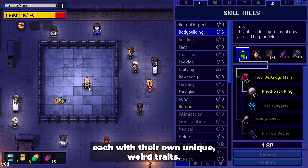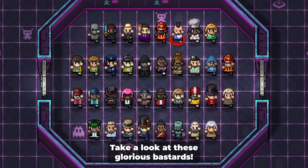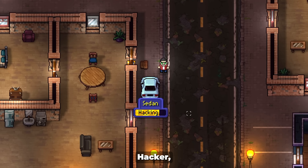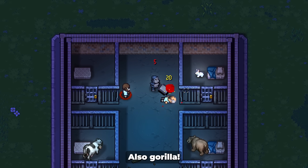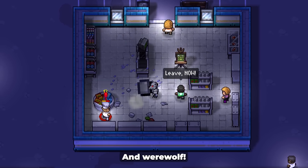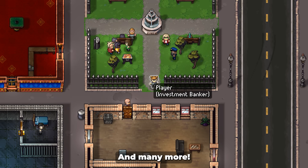Pick from a diverse roster of playable character classes, each with their own unique, weird traits. Take a look at these glorious bastards: Hacker, Chef, Cultist, Wrestler, Detective, Ninja, also Gorilla, and Werewolf, and Investment Banker? And many more!